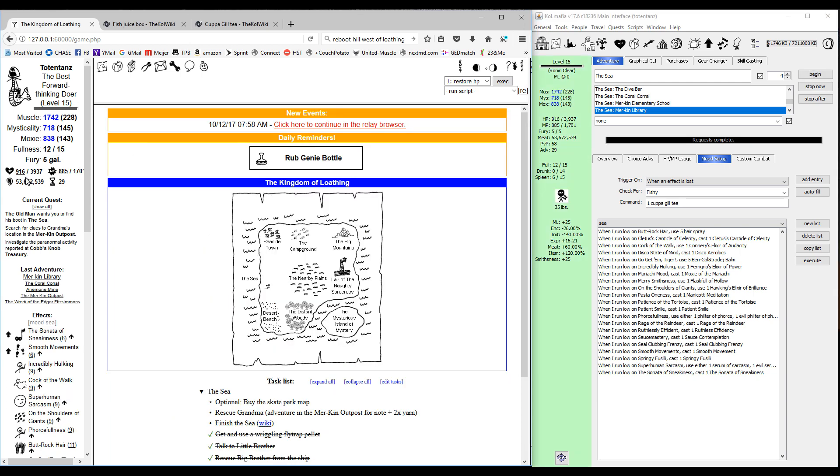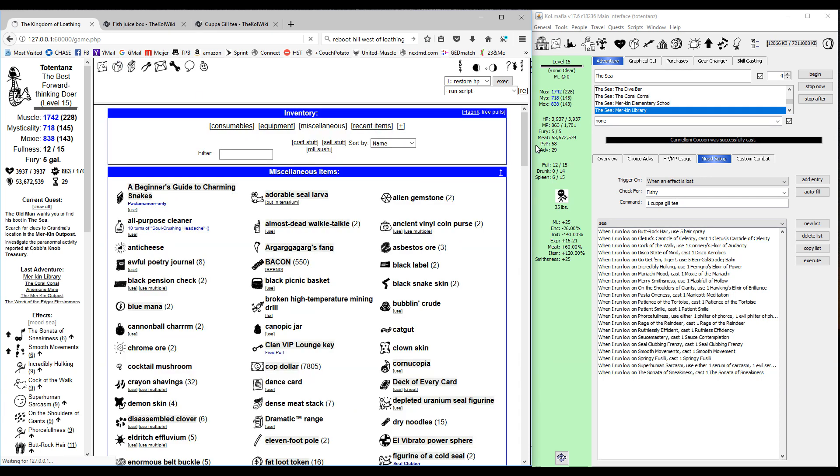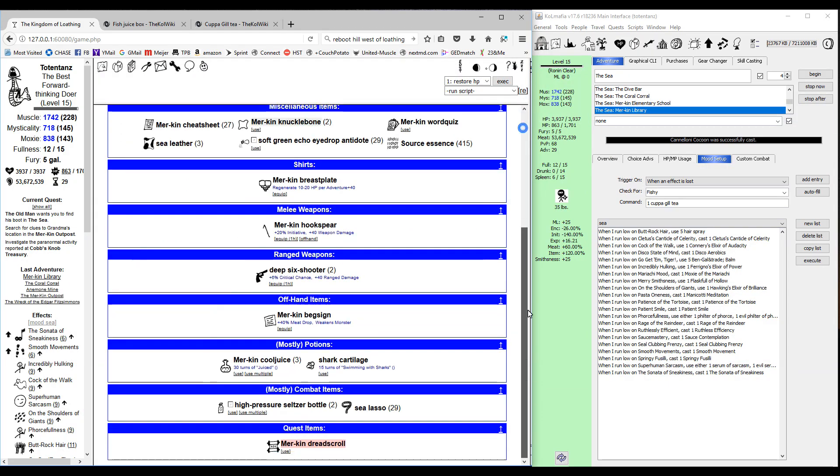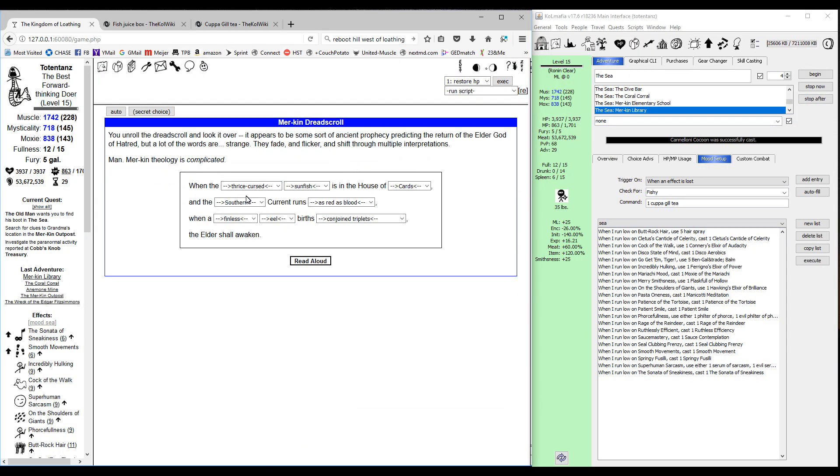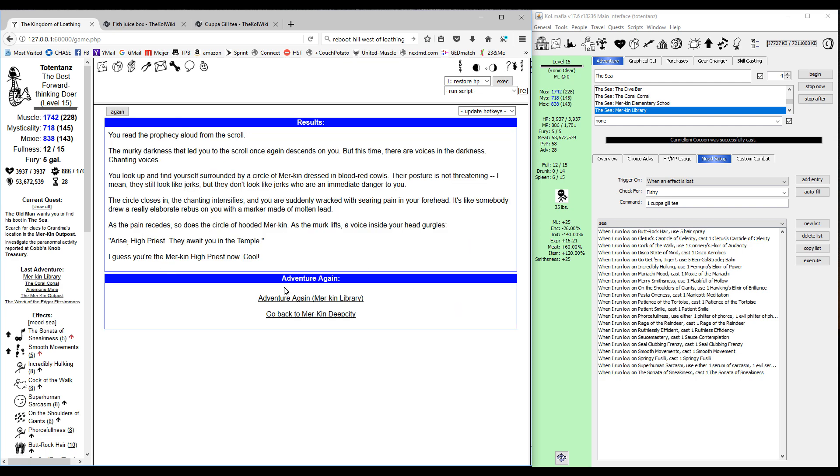Head into your inventory, go to recent items, down to quest items, and use that dread scroll. As you can see everything is filled in now. Read it aloud — and that's going to open up the temple. Before we head over there to fight Yogurt, I recommend pulling up the wiki page to check which healing items you want.